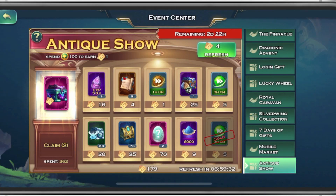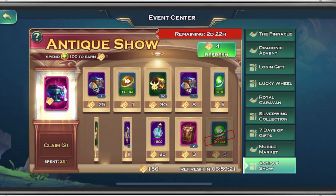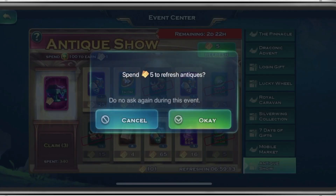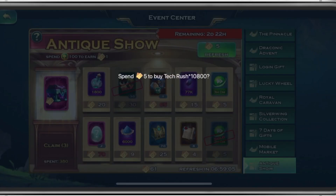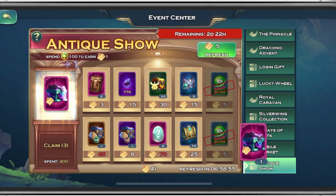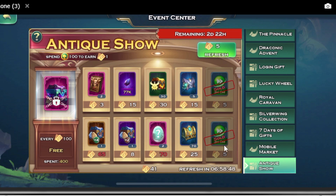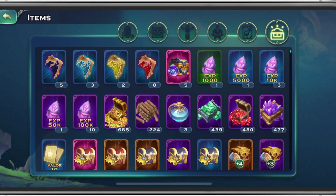Honestly, the antique show plays a major role in me participating in the Lucky Wheel. Normally I don't like the Lucky Wheel that much, because the rewards really aren't that great for what goes into it. The Lucky Wheel is really there to benefit people that have crazy surpluses of Lunari. If you don't have that crazy surplus, it's really not worthwhile. So this time we're going to get the Tech Rush for a total of four chests, and hold on to the 41 tickets for the antique show for next time.